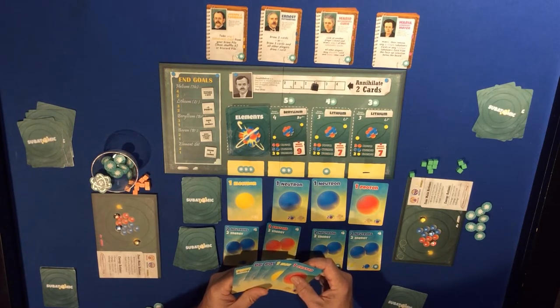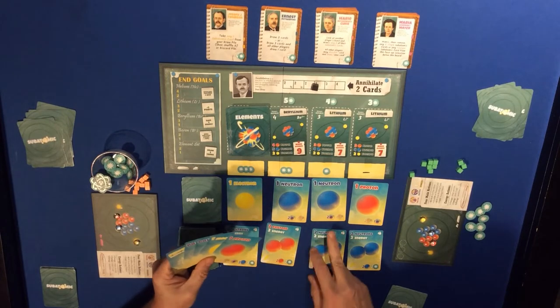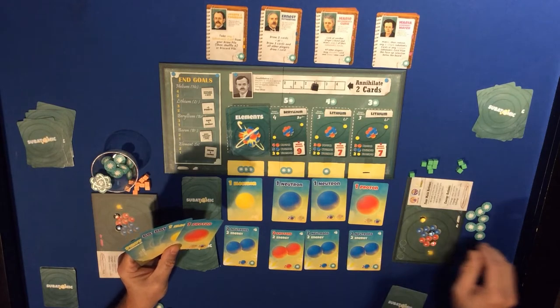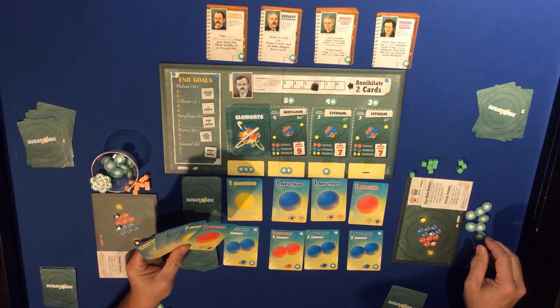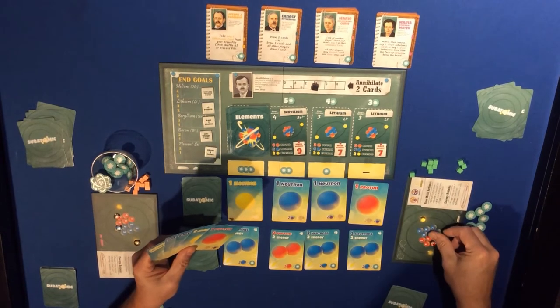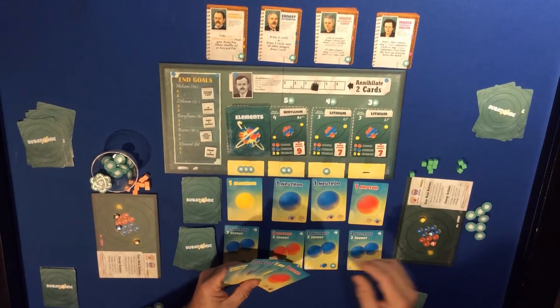An electron, down, down, a proton, and a photon - down, down, photon isn't going to help with anything. Down, down, electron, down, down, photon - three - but anything here is going to cost at least four and I've only got three, with no way of getting any other proton or neutrons right now.